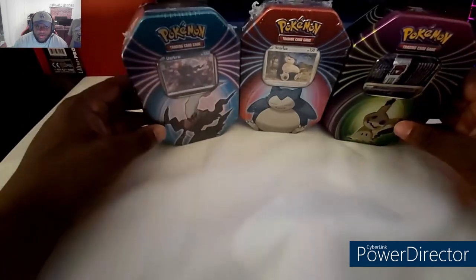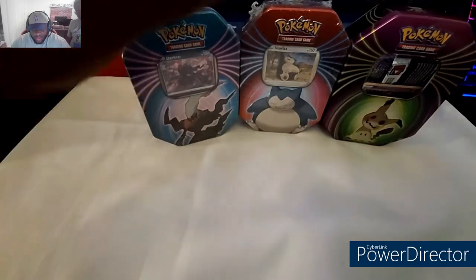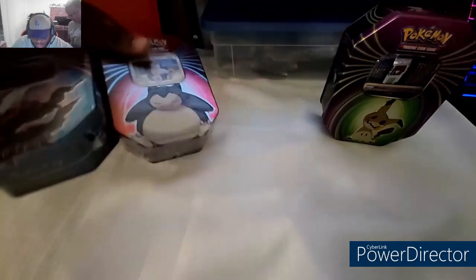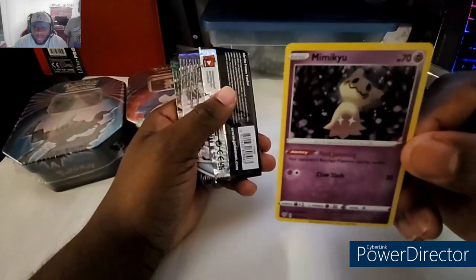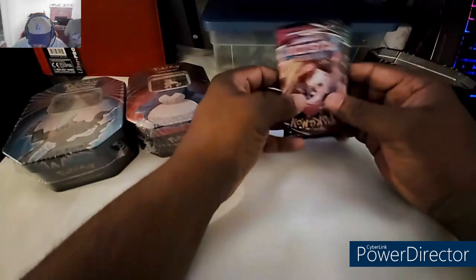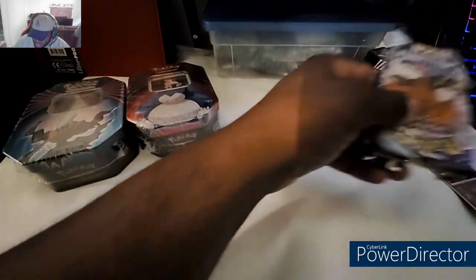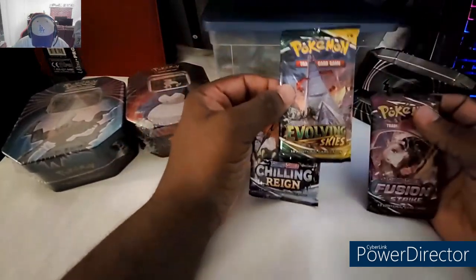Today's episode, we are going to continue the video of which 10 have the best hits. To refresh your memory, last video we opened up Mimikyu, so we're going to do a refresher of what went on. We ended up getting the Mimikyu Hollow Rare, which came in the 10. The three booster packs we got in the 10 were Chilling Rain, Fusion Strike, and Evolving Skies.